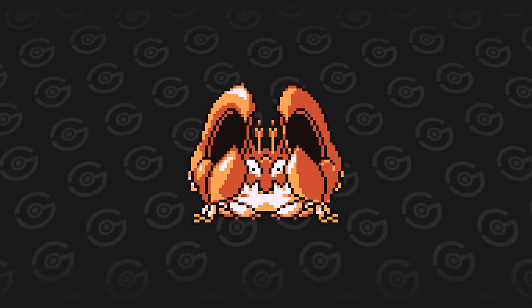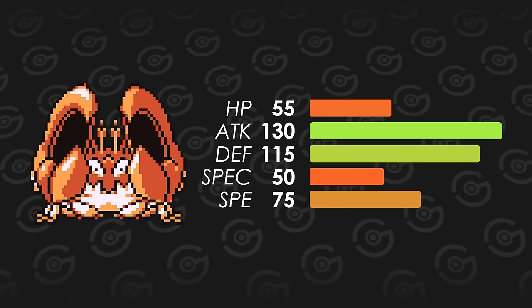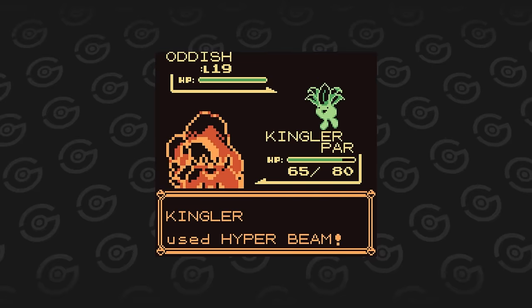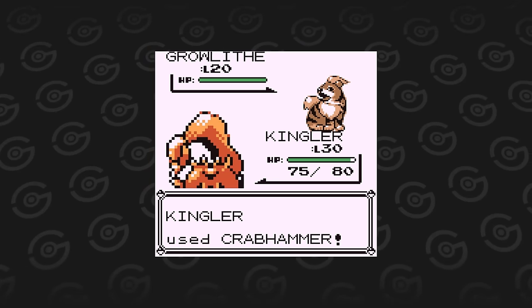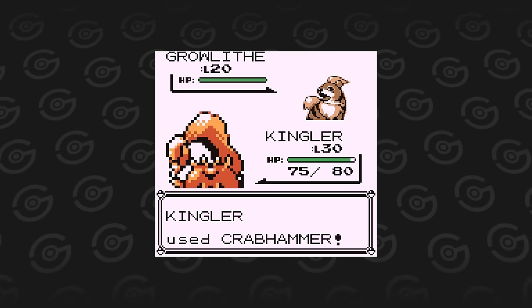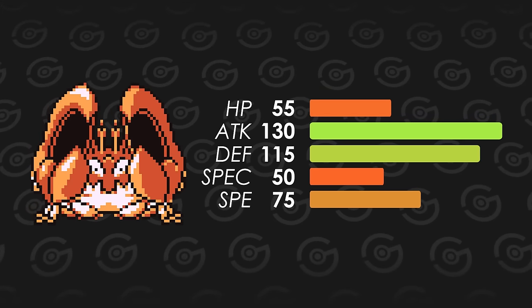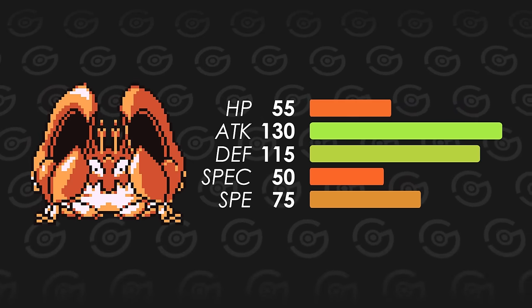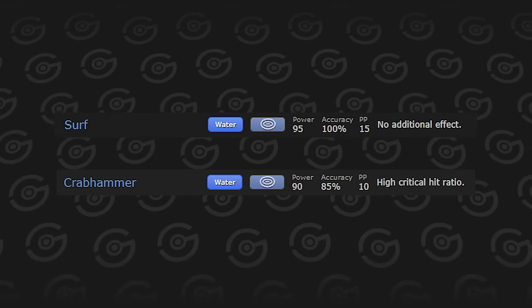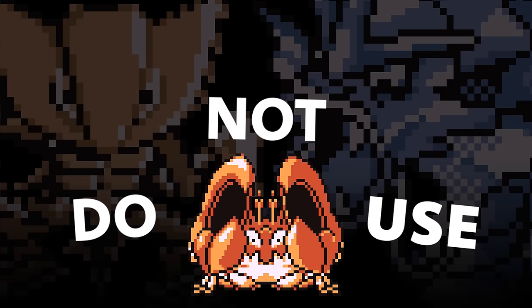Now for Kingler. This thing is essentially a physical normal type attacker stuck as a water type. It has a whopping 130 attack and 115 defense, though all of its other stats kinda suck. Kingler can dish out serious damage with Body Slam and Hyper Beam after using Swords Dance. It also has the privilege to learn its signature move Crabhammer — a 90 base power water type move with 85 accuracy that almost has a guaranteed chance to strike as a critical hit. But the catch is that Kingler has a measly 50 special stat, so it won't be dishing out much damage with it. The chance to miss is also annoying, especially with Surf being a very strong alternative for other water types. Kingler is not worth using over Kabutops or Gyarados, who offer more versatility in stats and moves.